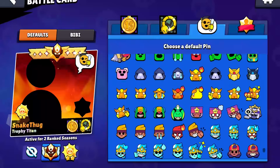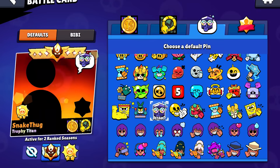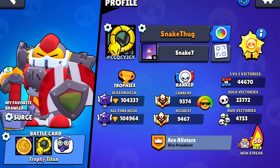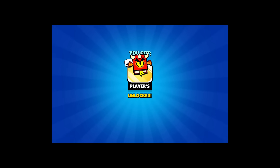Now let's equip the mewing pin as the default pin. Here we go, there he is. Let's pick him. And now here I'm at the battle card — bro, that looks so OG. So what we want to do now is collect the pin here, that's free. We take that. We'll never use it, but we still take it. It's cool.